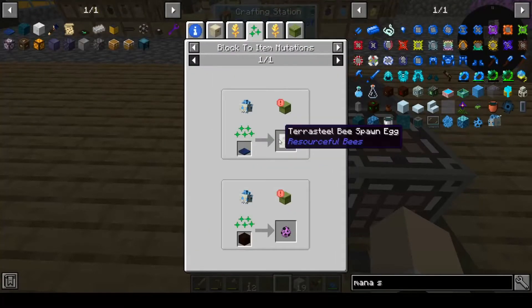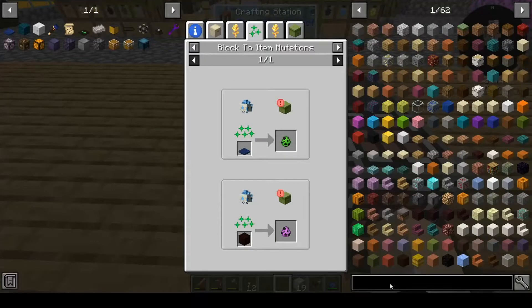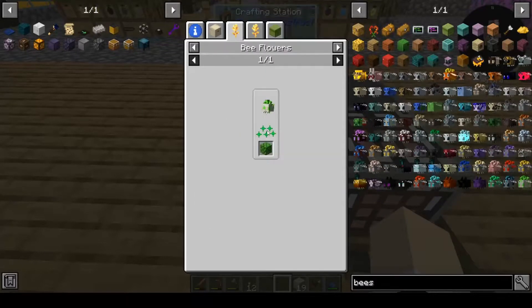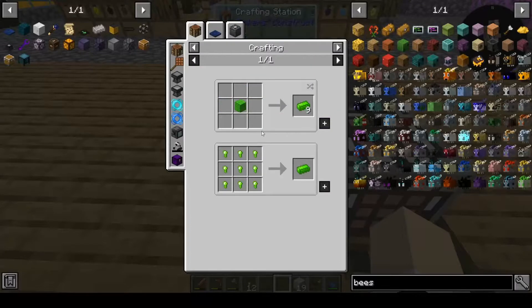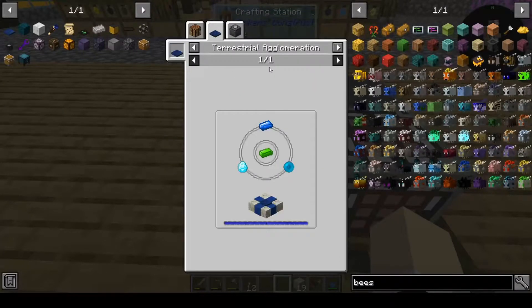The mana steel bee makes the terra steel, and this makes the elementium for the elven gateway. If we look up the terra steel bee, their nectar block is two blocks of terra steel — I think I'm gonna have to make those the old-fashioned way.